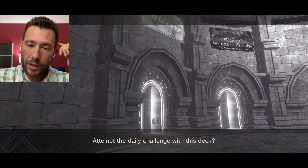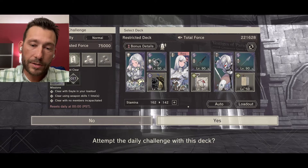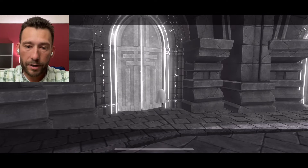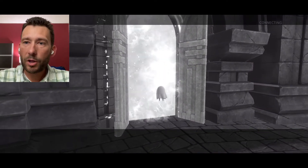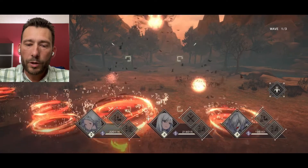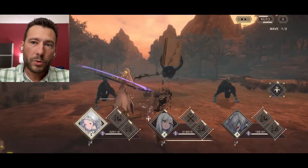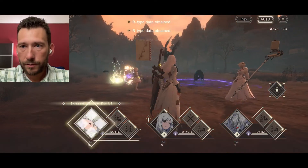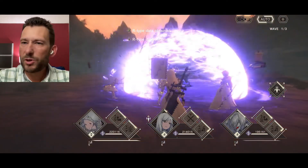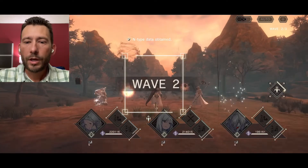It's going to come down to a few things. There's the aspect of leveling up your character. When you tap on the little element at the top left corner, it will give you the element affinity list. Water is weak to wind, wind is weak to fire, fire is weak to water — that's your triad of elements. Dark is weak against light and light is weak against dark.